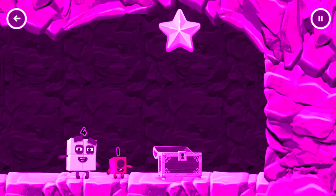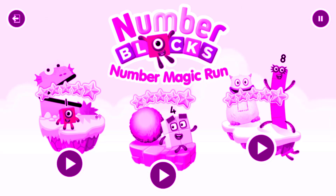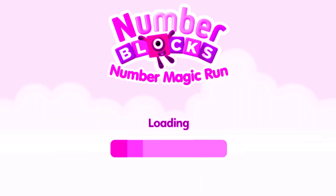Try another adventure next. Select level. Pick an adventure. 1, 2, 3, 4, 5 — Number Land.